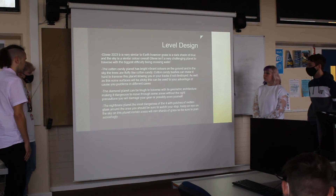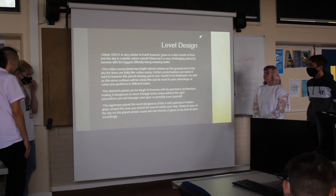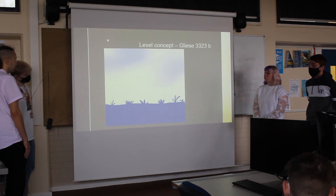The Nightmare planet is the most dangerous of the four. It has pools of molten glass around the area. You should definitely keep an eye on the sky on this planet — certain areas will have shards of glass raining down, so be sure to watch your surroundings. This is more concept art drawn by a team member.